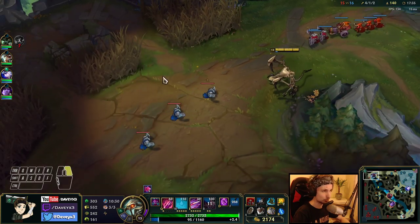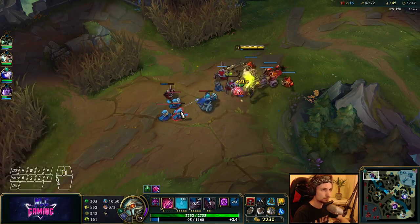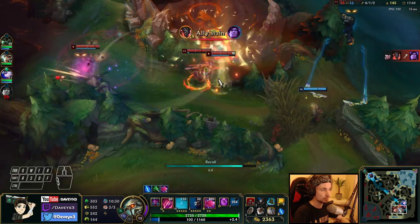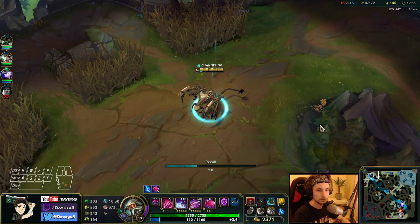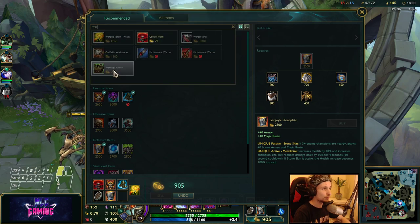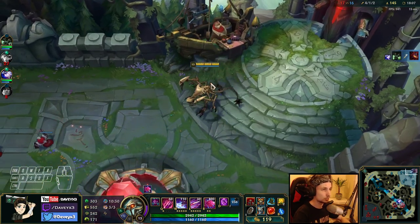Let's take the next wave and go back. After buying the Rider's Glory and the Stone Plate, your next item is most likely going to be this one. We can actually teleport right here, but once again we're being outnumbered so I don't want to fight this.